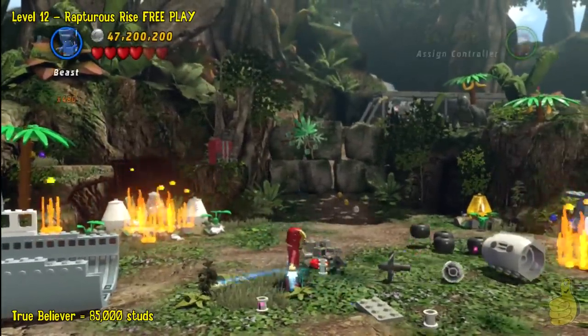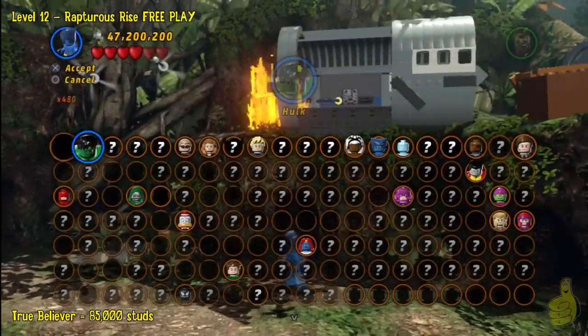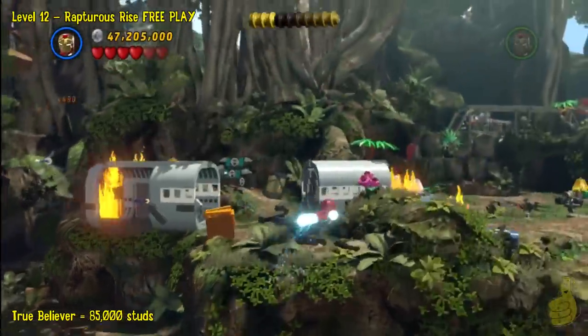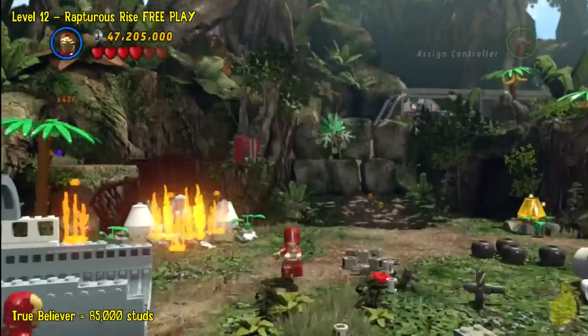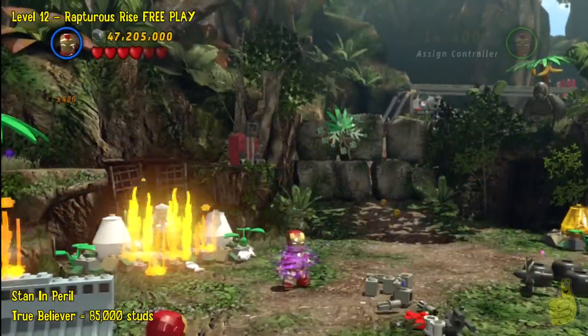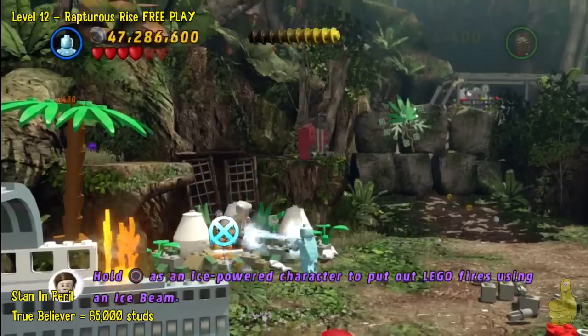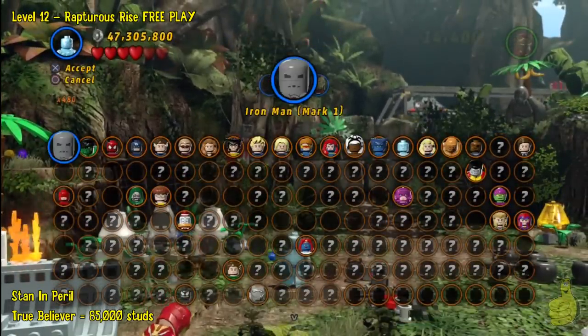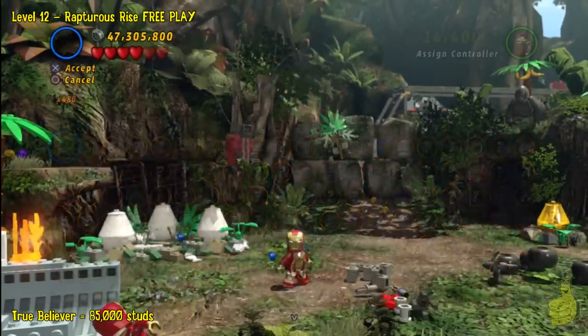Alrighty then, here we go. We got a bunch of bouncing bricks — that's going to be the bricks we build into the little cart with the rocket power behind it. But we're not ready for that yet. We're going to fly up with our other character and pull out Iceman, because it's about to get chilly up in here. We'll go ahead and put out the fire around Stan Lee, and that will allow us to free him.